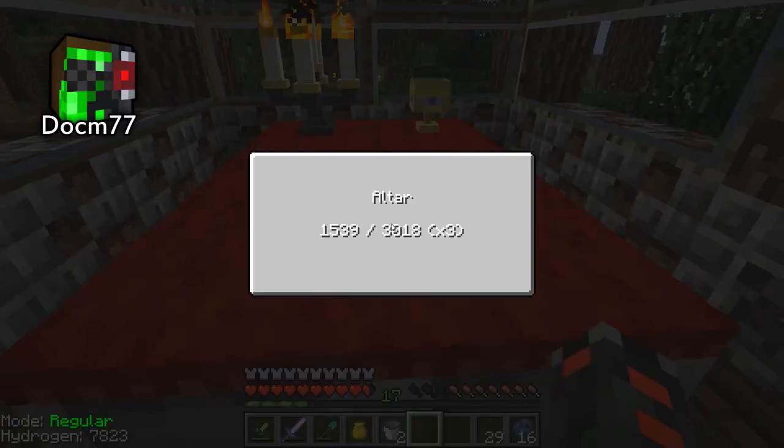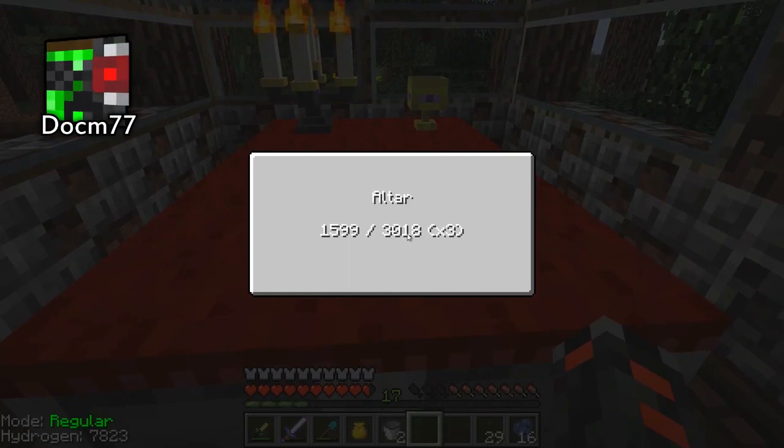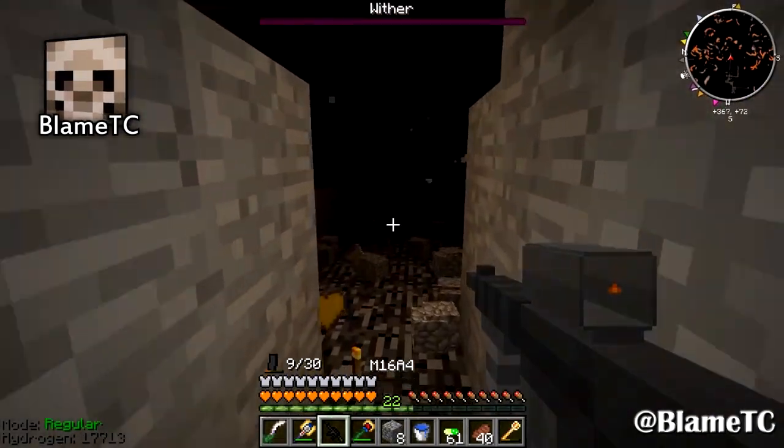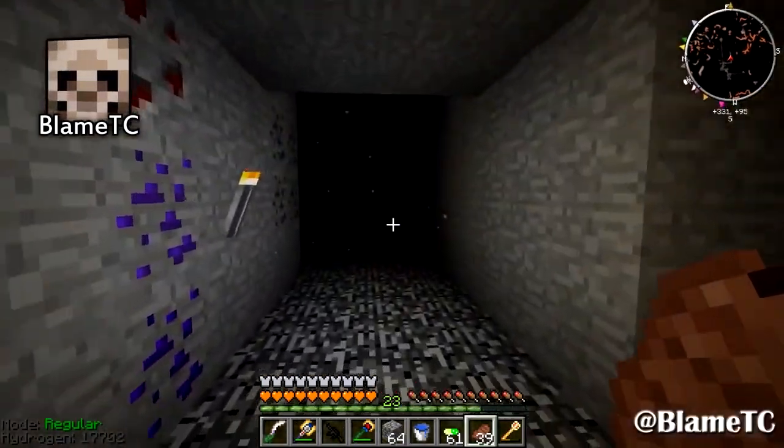Doc M messes around with some Crack Pack witchery — that doubled the capacity. BTC launches and kills a wither, then gets lost in his own maze of darkness. I got so lost in this place. That is not where I wanted to go.